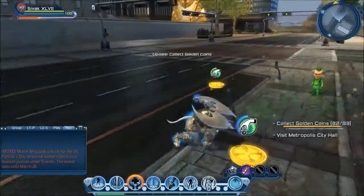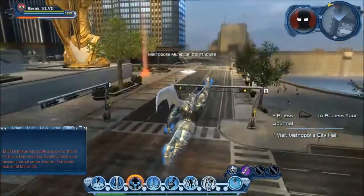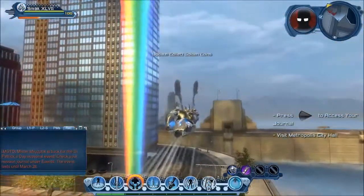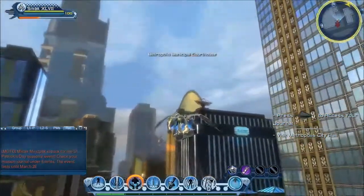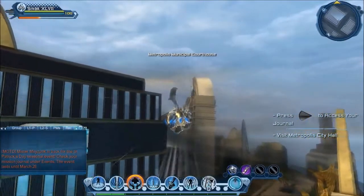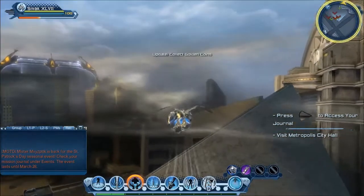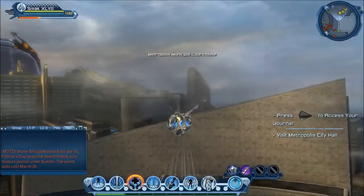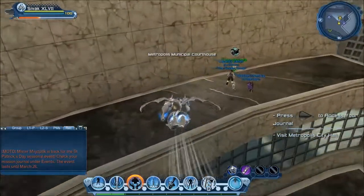The only case where you would use a power is the leprechaun node. On that one, two little leprechauns come out each time you release the coins, and what you want to do is find an AoE power that hits the leprechauns but not the pot. I believe every power set has one of those.